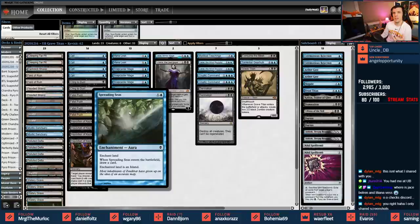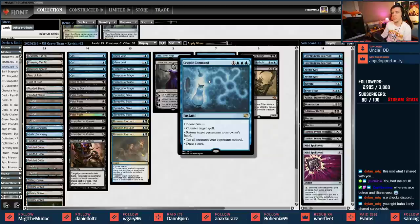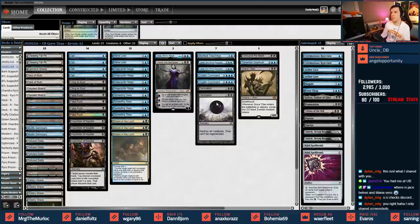I liked the Spreading Seas - I like that it cantrips and that even without red we can play a Blood Moon-style effect, making it difficult for opponents to cast cards. Drown the Lock's been upped in place of Remand, and there's now a singleton Cryptic. I kind of disagree with dropping a Cryptic, since I think you want to hit as many Cryptics as possible.